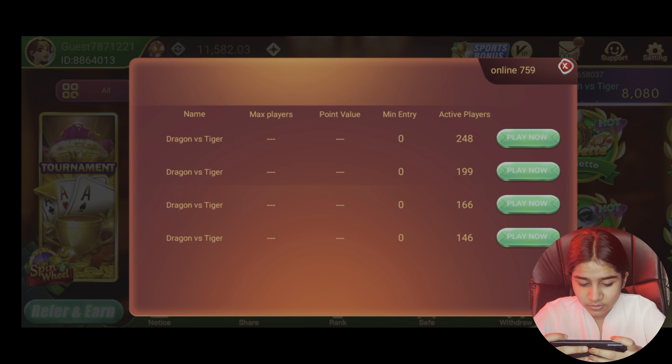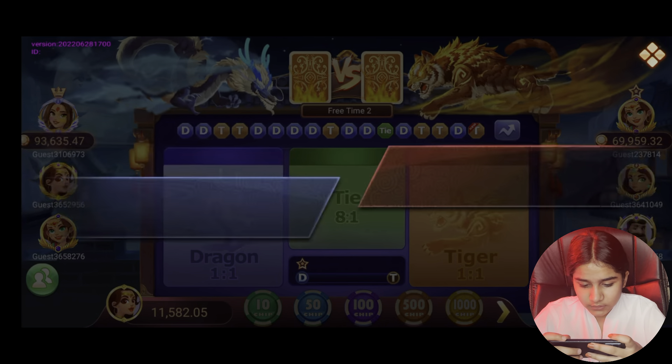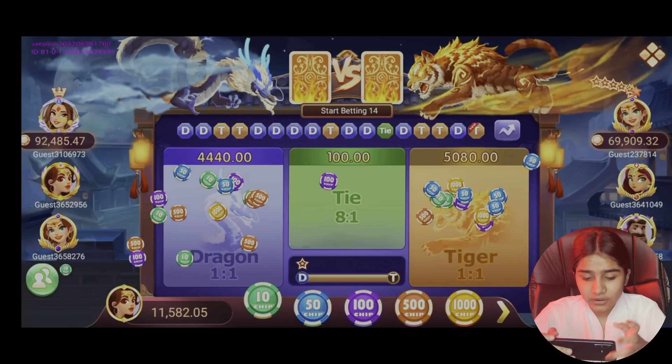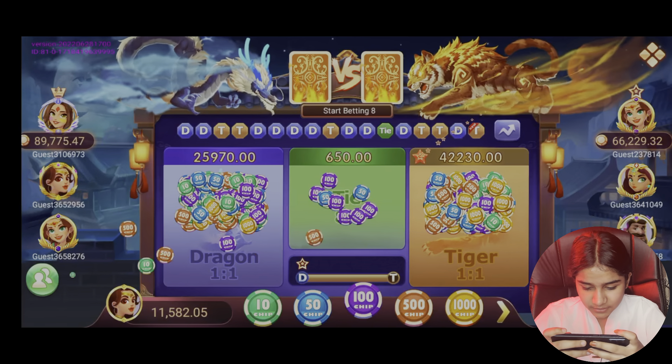We will go to the first lobby. We have clicked on the first lobby and we have already arrived. The first round is starting. Let's see — we are in the dragon section.